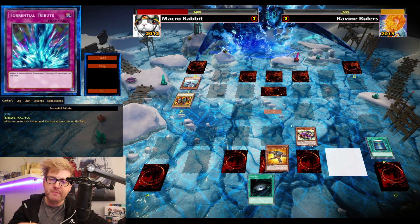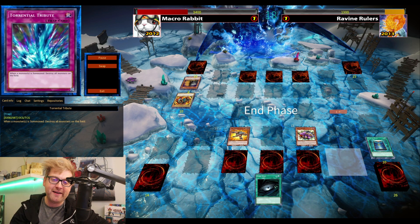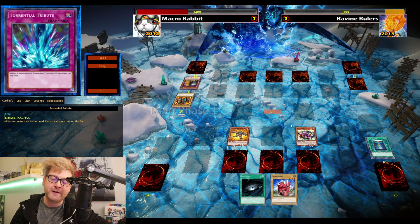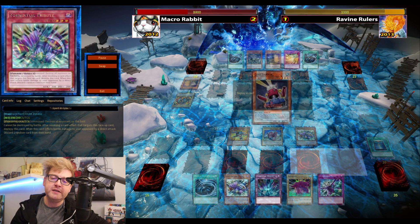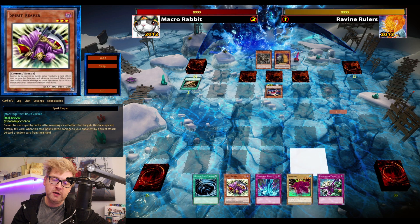Grandmole bouncing back Maxi — something I never would have suspected against Rulers. Reaper and Grandmole are putting in a lot of work. I don't need to fear any heavy back row here, so I can safely summon Sabersaurus. Two to one — that's cool.